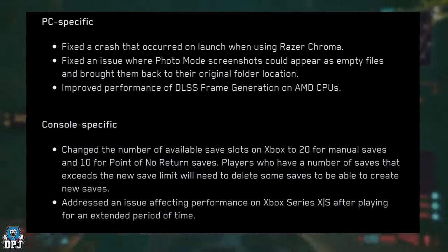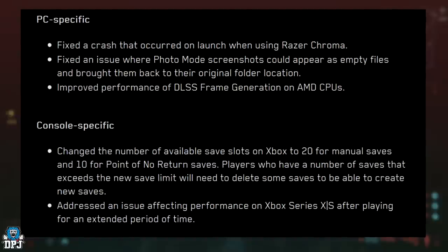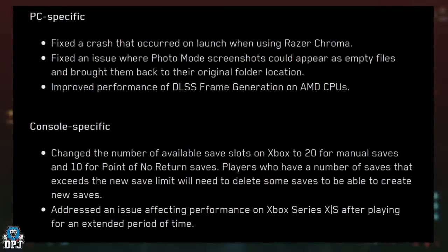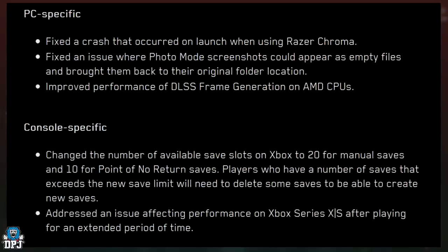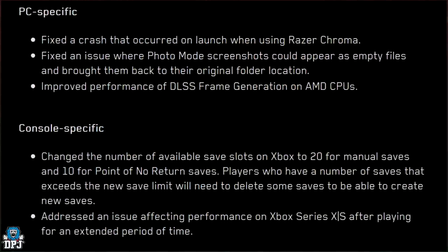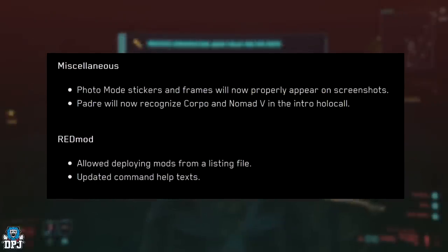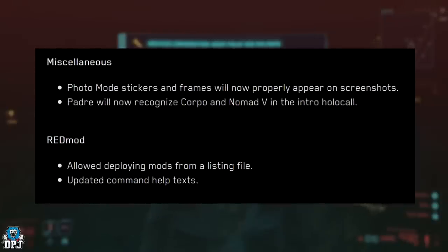Console-specific fixes: changed the number of available save slots on Xbox to 20 for manual saves and 10 for point-of-no-return saves. Players who have a number of saves that exceeds the new limit will need to delete some saves to create new ones. Addressed an issue affecting performance on Xbox Series X and S after playing for an extended period of time. Miscellaneous: photo mode stickers and frames will now properly appear on screenshots, and Padre will now recognise Corpo and Nomad V in the intro holocall.